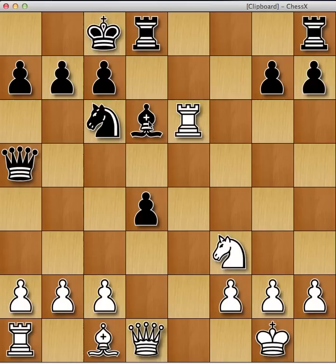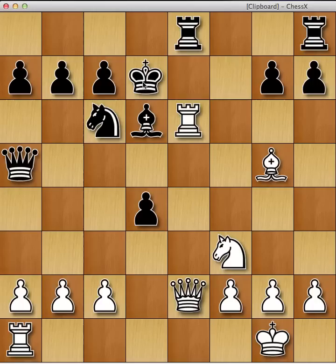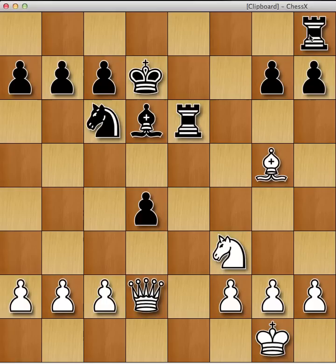A couple more moves: bishop d5, and black has two moves — rook e8 or rook to f8. If rook to e8, then you go queen e2. After king d7, rook e1 looks natural. But after queen takes e1 check, queen takes e1, rook takes e6, queen moves, rook doubles up on the e-file. Black's doing pretty well — he's got two rooks for the queen and white's pieces aren't very well placed.